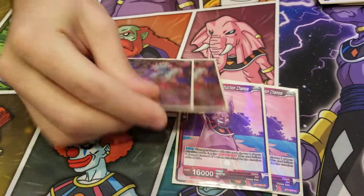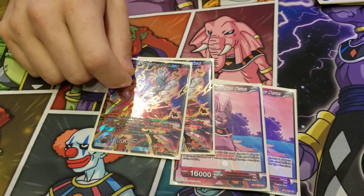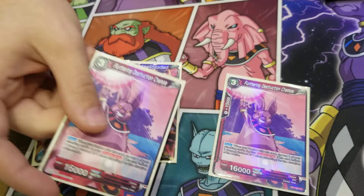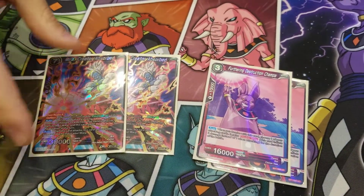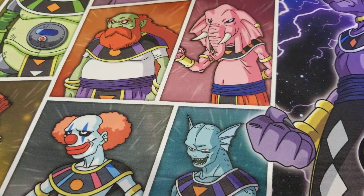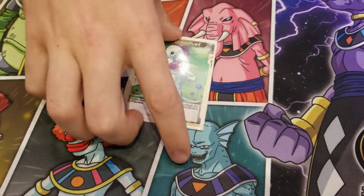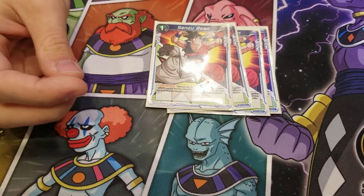We're going to talk about both of these together because they're pretty broken — Furthering Destruction Trampa and Mira Creator Absorbed. Mira gains 5k for every card in your warp, and you re-stand it with the Broly Leader, so he keeps the initial attack buff. Putting Trampa on him gives him double strike, swinging for basically infinite — pretty obnoxious. Then because we're playing Broly, a one-of Bloodlust. And because we were playing blue and an aggro deck, we had four Sense of Bean.